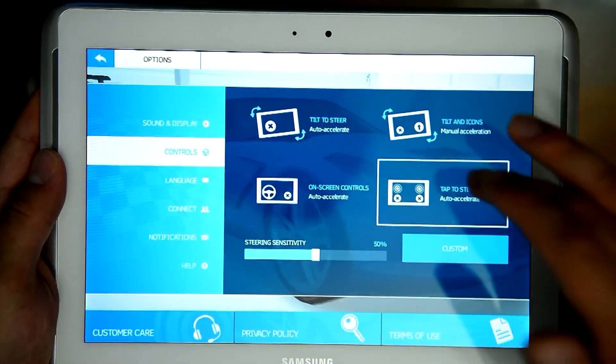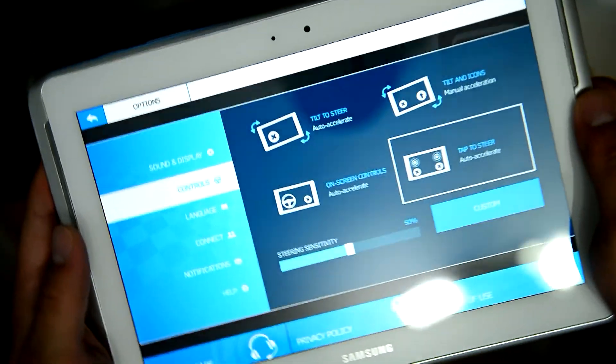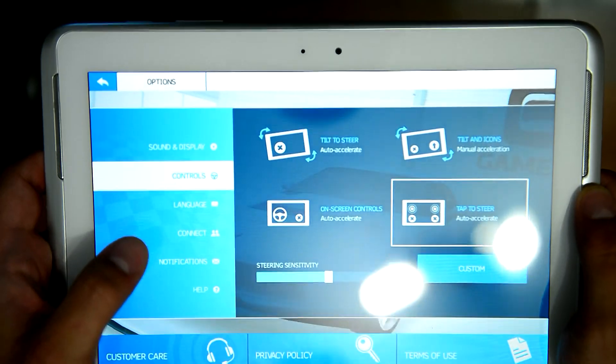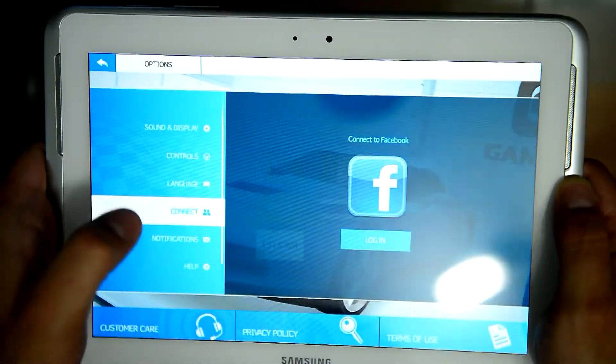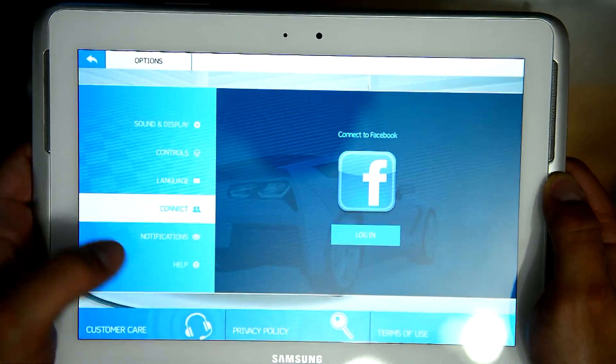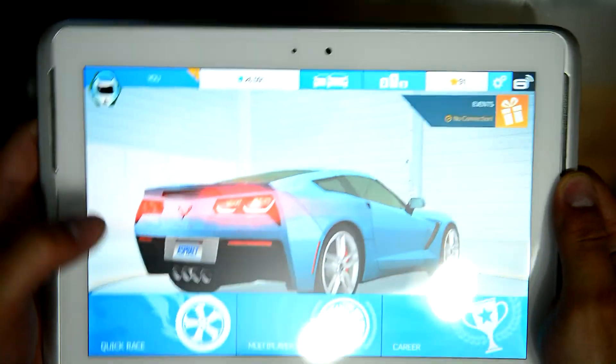For controls you can tap on the screen to steer, or use the accelerometer to steer. The language option is there, and when you connect to Facebook it will give you 3,000 credits. There's also notification and help settings. It doesn't have many options.